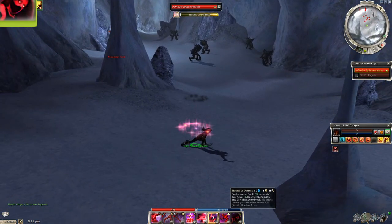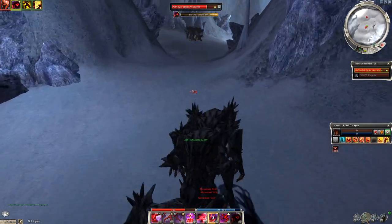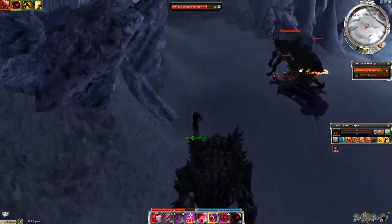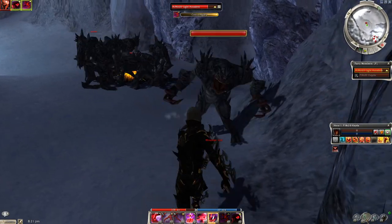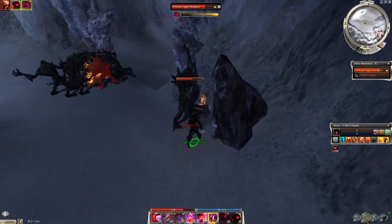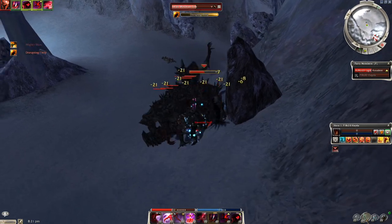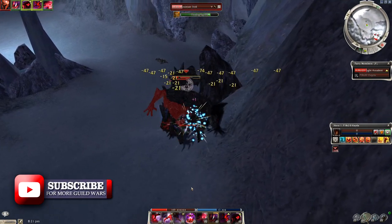We're heading towards the back of the cave, and before I aggro these trolls, I'm just going to cast Shroud of Distress and keep running back where there'll be another group. Sometimes there's a Stone Summit guy that spawns and the Mountain Trolls will just attack him — just let them kill it. Once all the trolls are done killing him, they'll come to you, and you just want to right wall block them and start attacking.